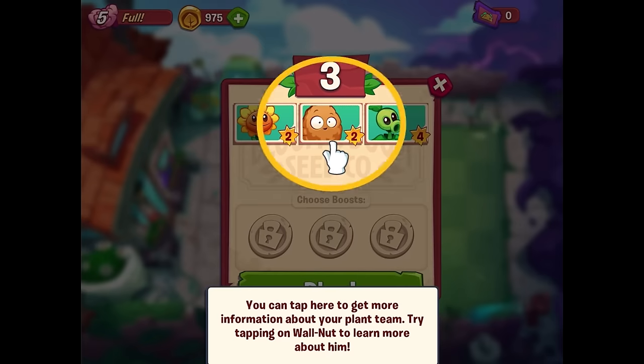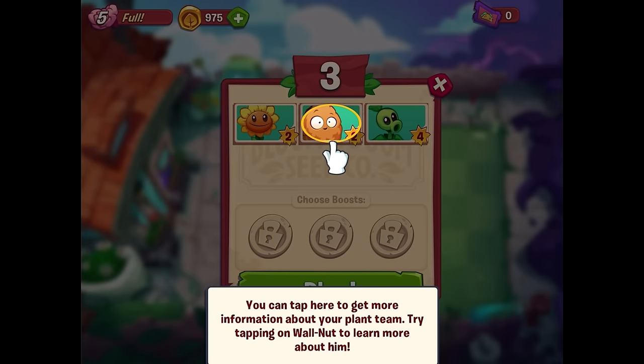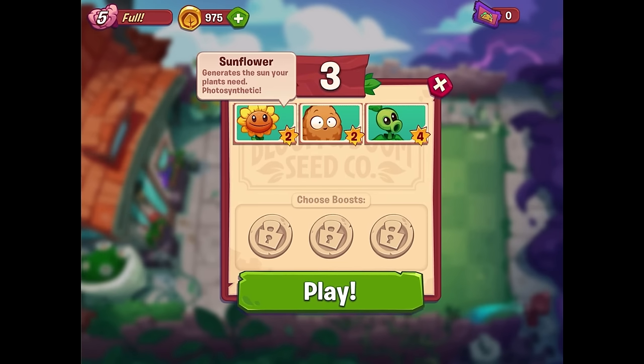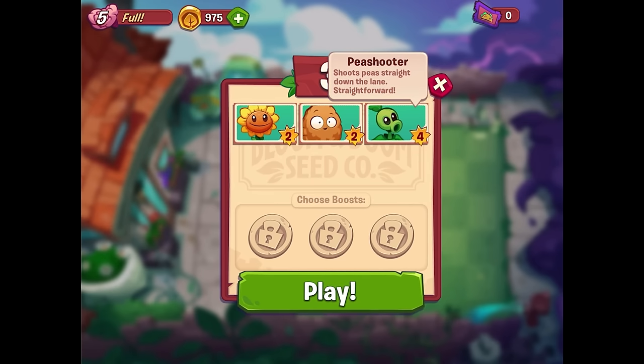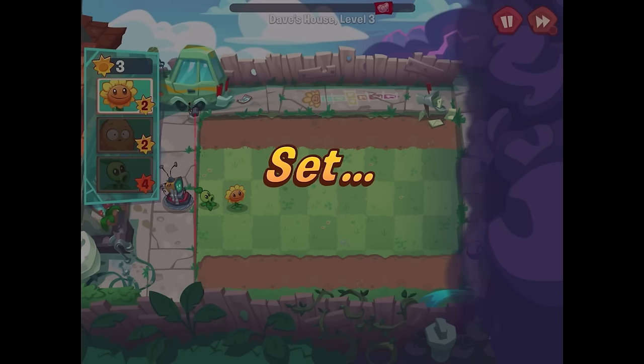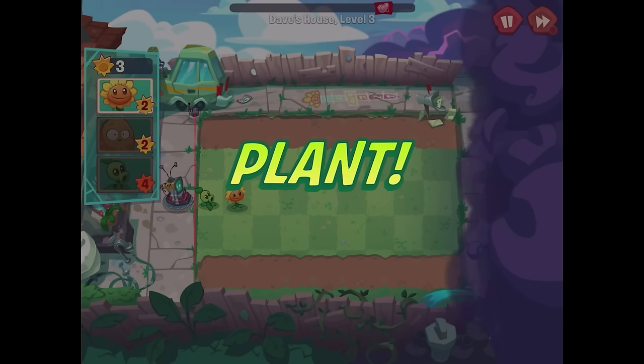You can tap here to get more information about your plant team. Try tapping on Walnut to learn more about him. Walnut blocks zombies, absorbing lots of attacks with his hard shell - imperturbable. Sunflower generates the sun your plants need - photosynthetic. And then Peashooter - shoots peas straight down the lane - straightforward. Very cool. Use what you've learned so far to defeat the zombies. Don't forget, planting Sunflowers gets you more sun. Ready? Set. Plant - let's go for it.